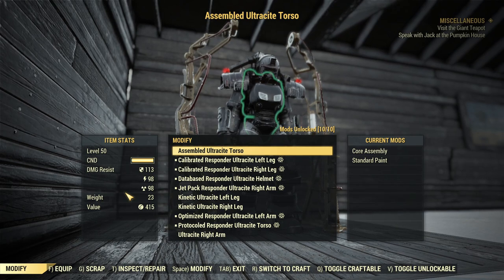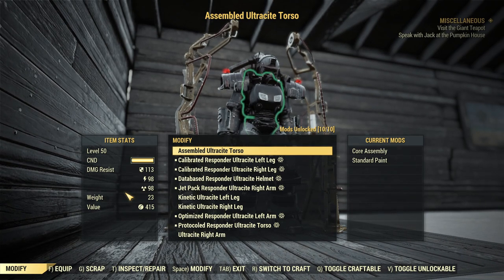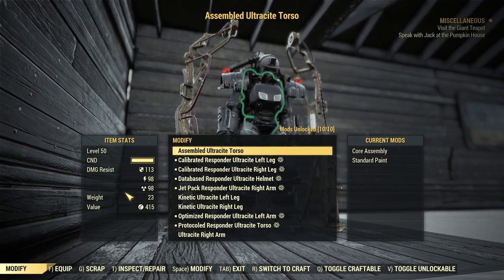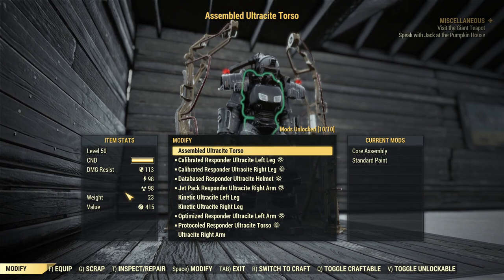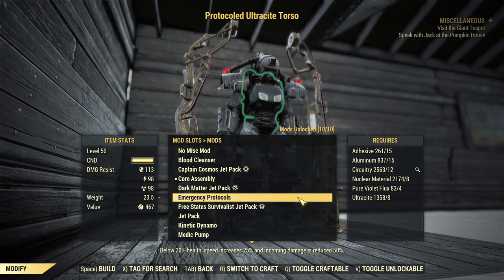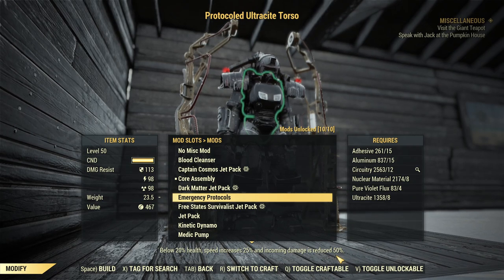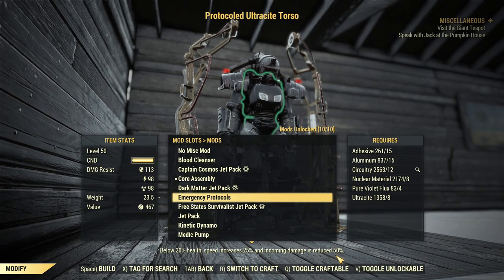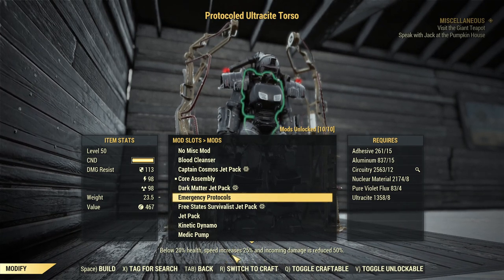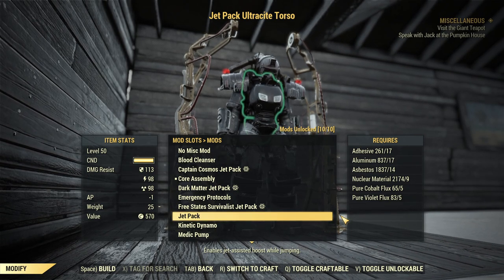First we'll go over S-tier — the best possible modifications. A quick disclaimer: your tier of usefulness can be different than mine, and that's fine. Based on my experience, there is nothing S-tier for the head. For the torso, Emergency Protocols is S-tier. It's super powerful — when you are low health you take 50% reduced damage. In practice you take even less than half damage when below 20% health. And then we have the Jetpack, which because of its crazy utility is S-tier as well.